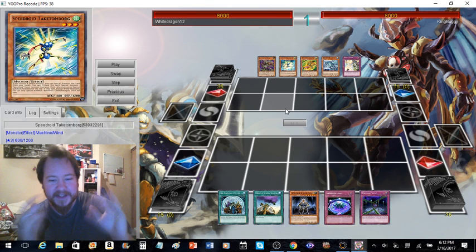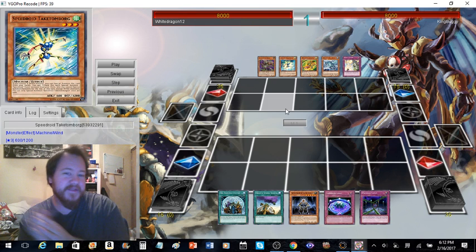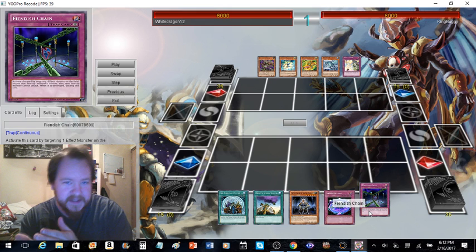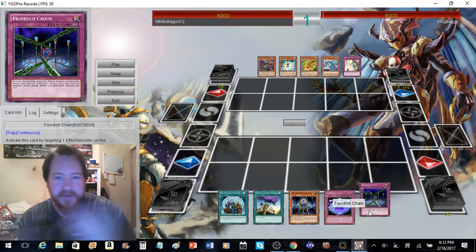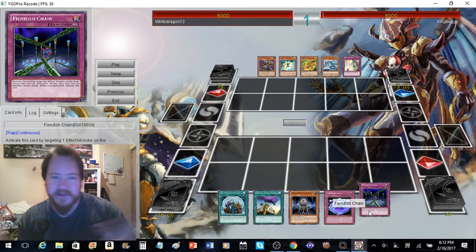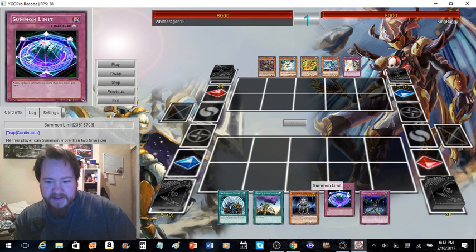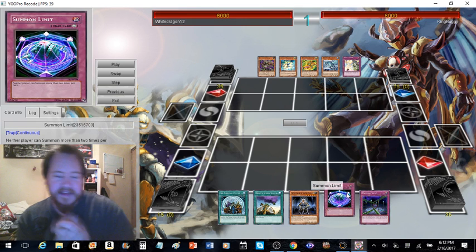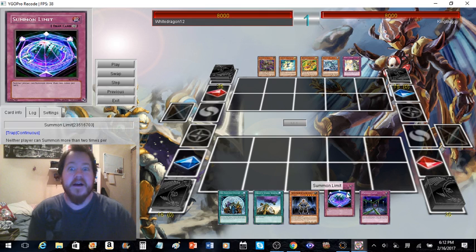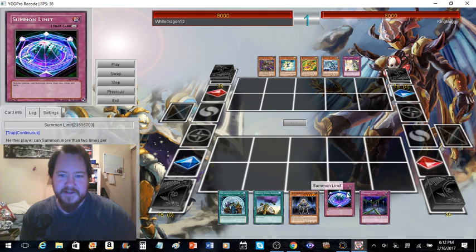It's a really good little tech card. If you've got protection like Fiendish Chain, Breakthrough Skill, Strike — anything that negates a monster effect — then Drancia can use its effect and they're done summoning. They could try to pop something but you just negate it. Or you could use Warning — sure they could Kaiju you, but then they just gave you a Kaiju and they're out of summons. Same scenario either way.